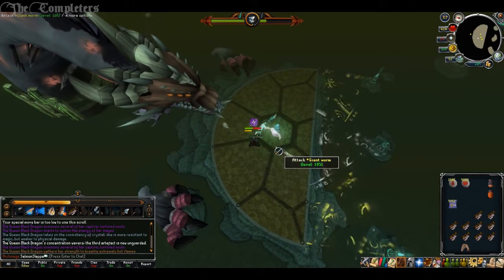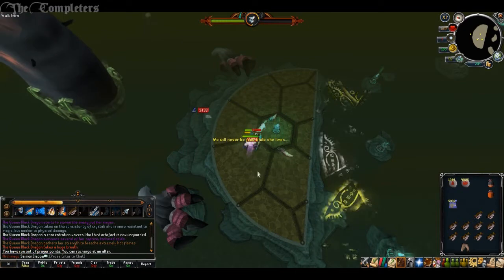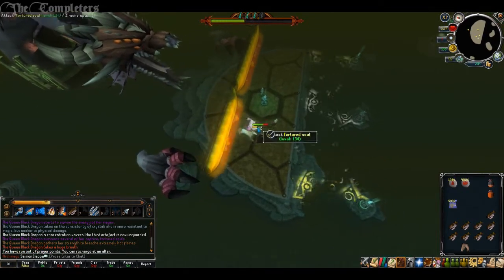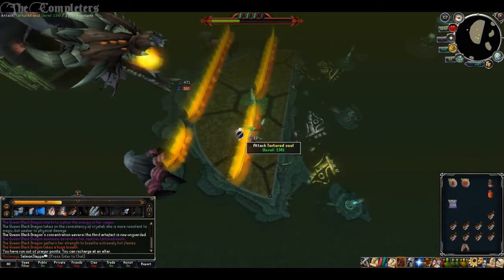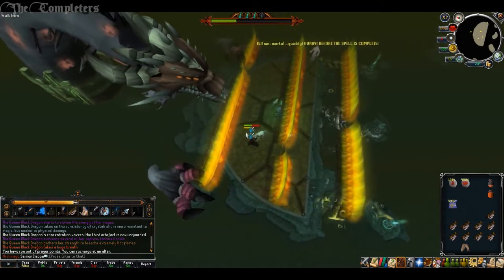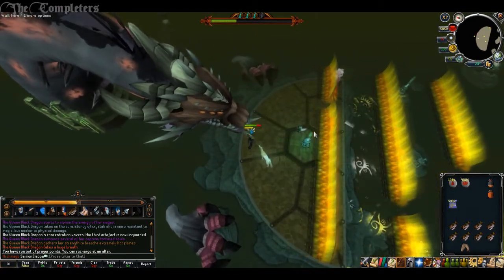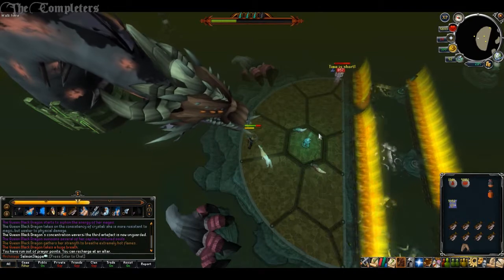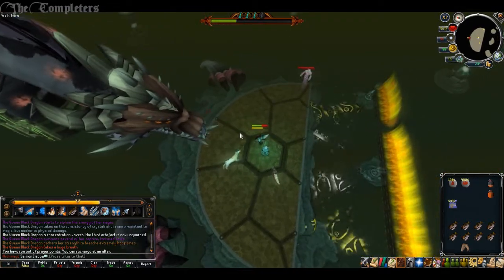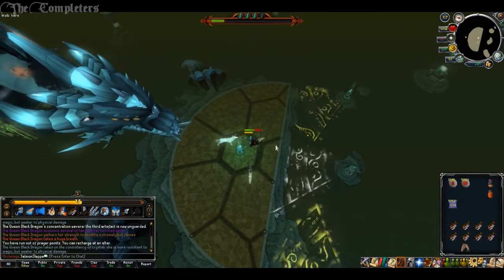Quirgus will now trade the items retrieved from a warband camp for either XP as before, or for 4,000 coins. Each camp now only has 1,000 lootable items, so it's first come first served. The warband events are now synchronized across all worlds with one starting every 7 hours, which basically means you won't be able to do warbands all day long.